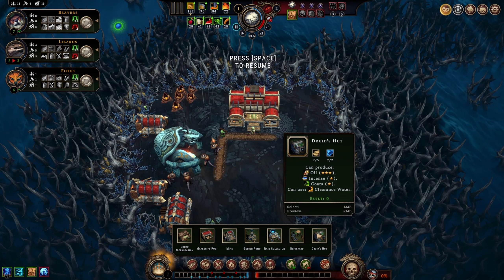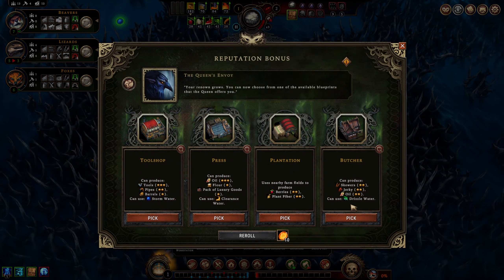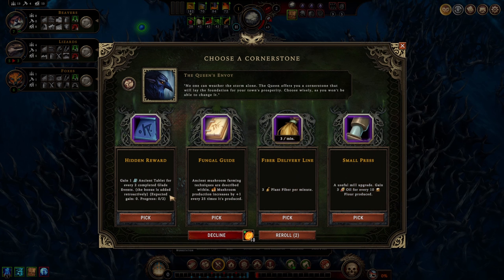My first pick was the druid's hut for the oil. Skewers and jerky is not bad - that makes our guys happy - but I'm going for the plantation. Decision made. Hidden reward for opening glades - we get more ancient tablets which are great for trading for money, and we no longer have that 50% reduction on trade goods that we had at prestige 10, so going for trading is definitely more valuable now.